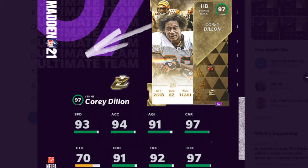And then you got Corey Dillon. I absolutely love this card art. 93 speed, 91 change of direction, 92 trucking, 97 break tackle. This is a decent card. He's better off on a theme team.